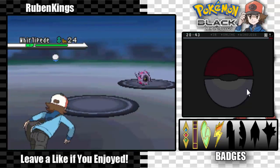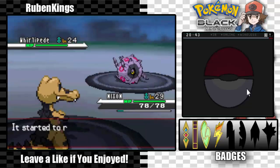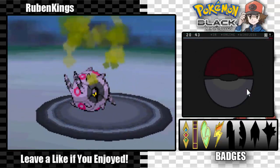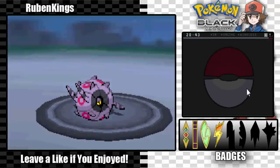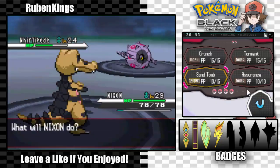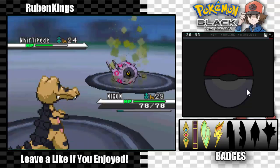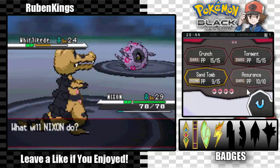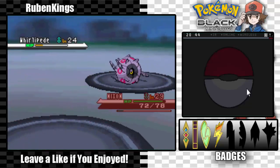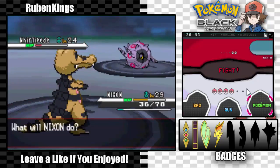It's going to start with Whirlipede. I don't think I need to switch — Whirlipede is a poison type, I think I could just kill this thing with Sand Tomb. It's going to go for Iron Defense so it's not going to do much damage. It goes for Protect, which I don't see the point of anyway. Sand Tomb — Assurance might do something. Bug Bite is a thing, so I should probably switch out — I don't want to kill Nixon.